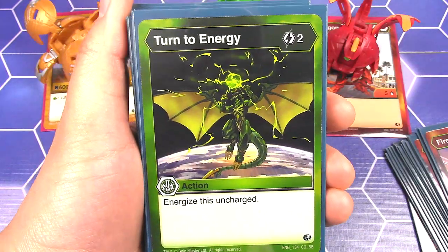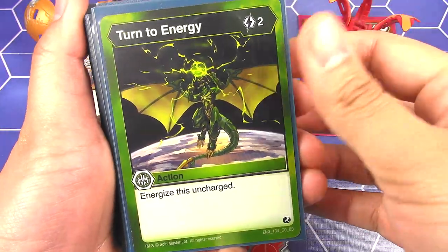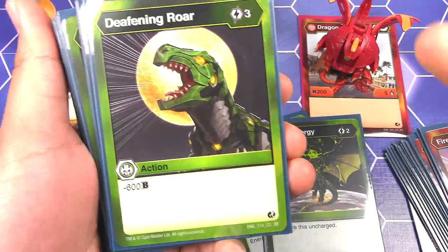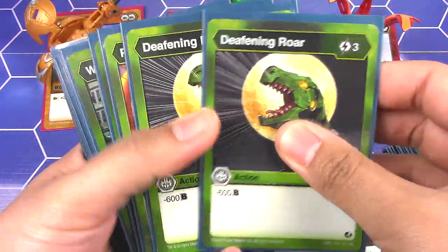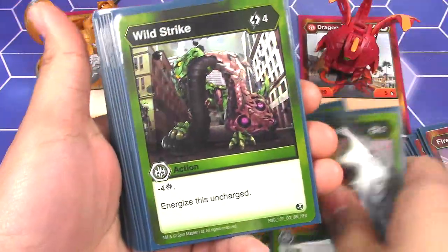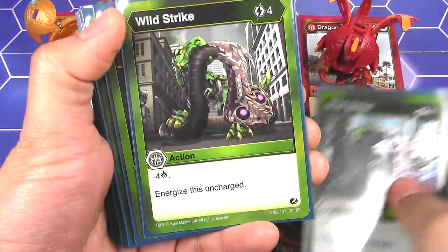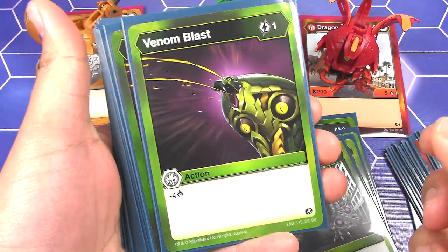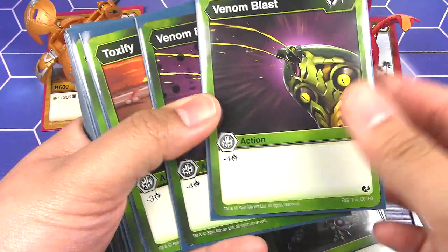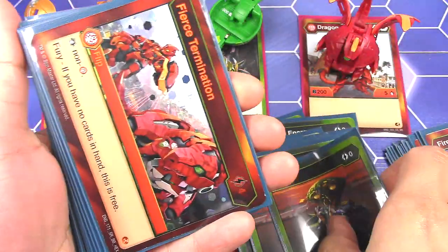My Ventus is basically just negatives toward your opponent. First off, we have Turn to Energy — Energize this uncharged — to help with energy. Deafening Roar: negative 600 B. Got two of those. Piercing Scream: negative 400. Wild Strike: negative 4 damage, then Energize this uncharged. Got two of those. Venom Blast: for one cost, negative 4 — that's really good. I got two of those. And Toxify for zero energy: negative 3.